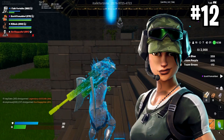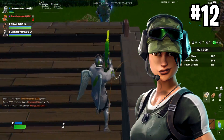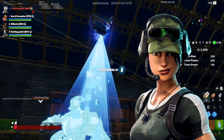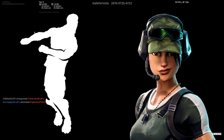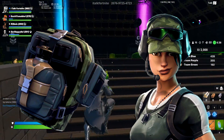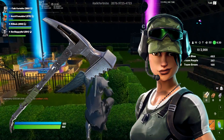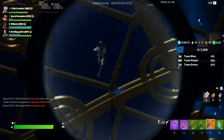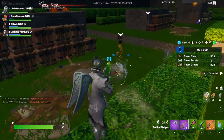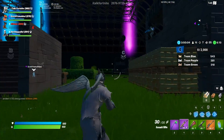At number 12 we have Trailblazer, from Twitch Prime Pack number two. I like the look — it's very military-esque. The emote Freestylin' that comes with it is very underrated, and the back bling looks really good on a few skins. The harvesting tool is also very good and you don't see many people running it. Trailblazer came out during the peak of Fortnite but it's still a skin I just never run.